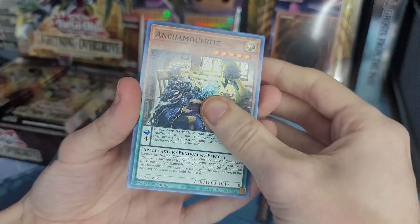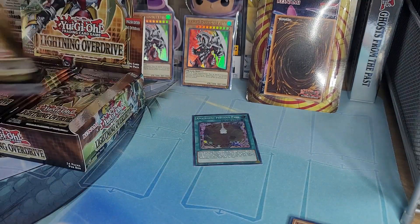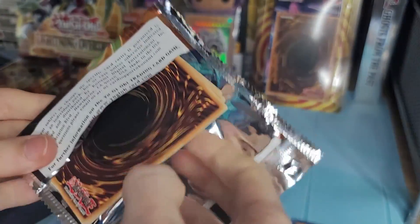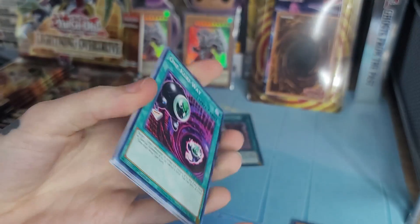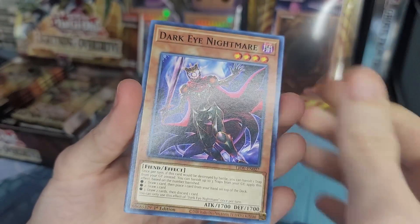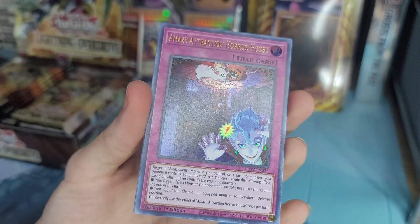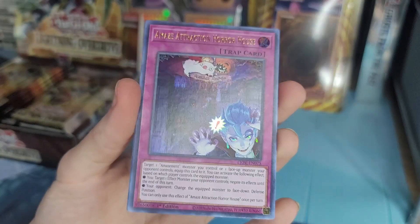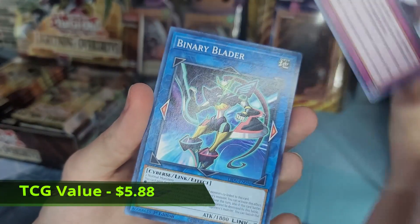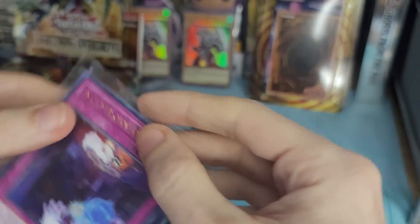Amazement Ambassador... Buffo? I don't know, something like that. I don't think I've looked up what exactly is in this set, but I guess we'll just find out, right? Okay, we got Amaze Attraction Horror House as our first ultra rare. That's pretty nice to pull - I don't know if it's actually worth anything or not.